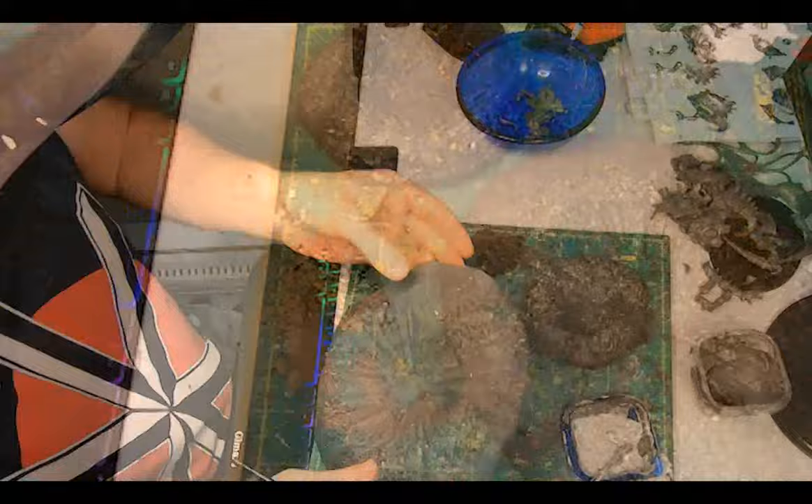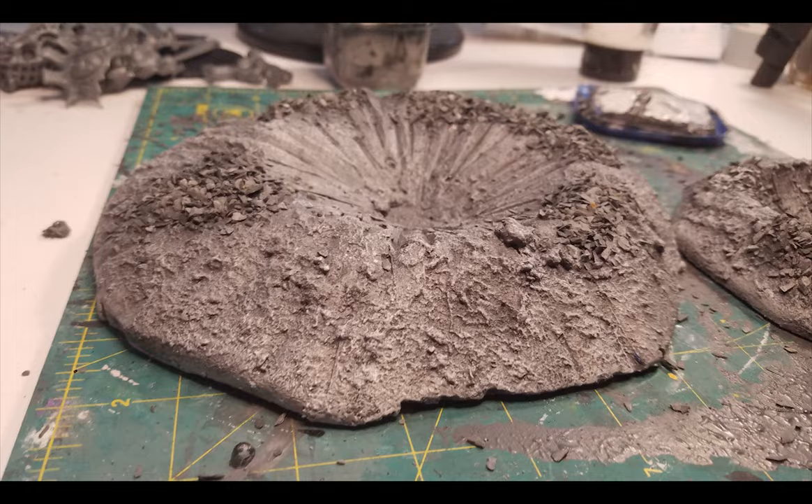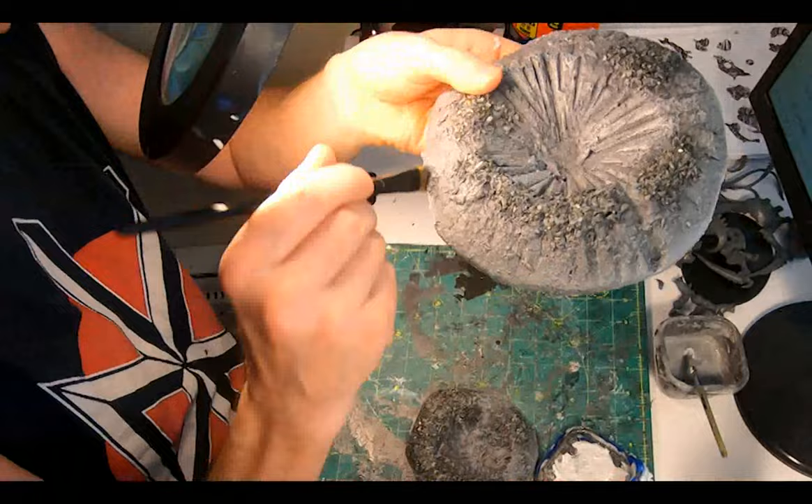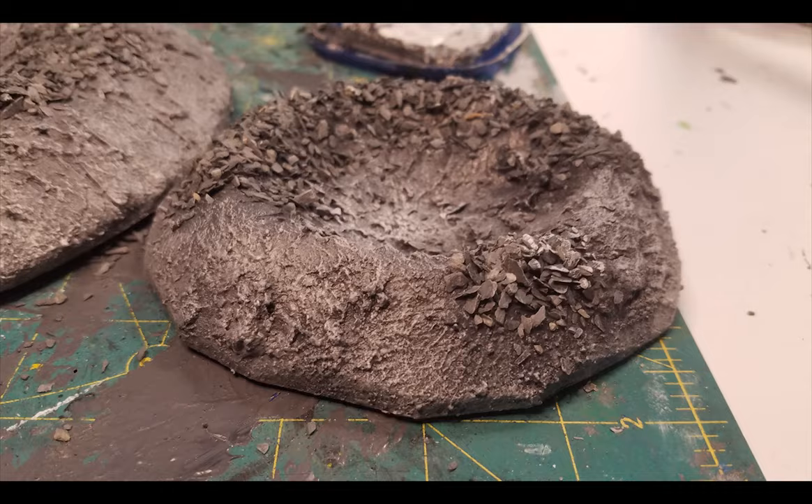On to dry brushing. A quick squirt of white acrylic into the Mod Podge mixture, stir it up and then start with a dry brush over the whole thing — not too shabby. Another squirt of white and a more delicate dry brush to accent the more drastic features. Then a final near-white dry brush touch along the perimeter and the ridge line and on a few other spots. Oh hell yeah — looking nice and craggy indeed.